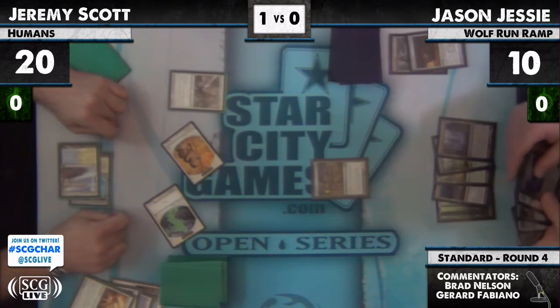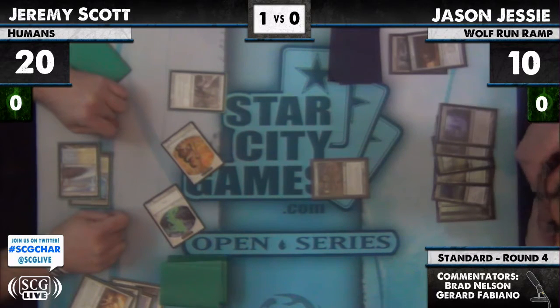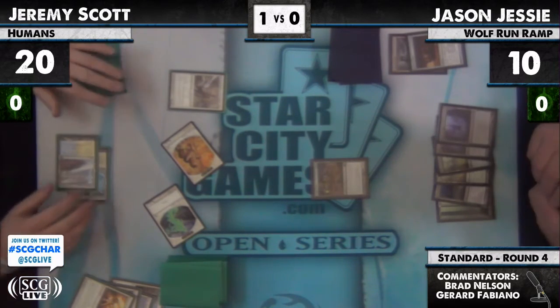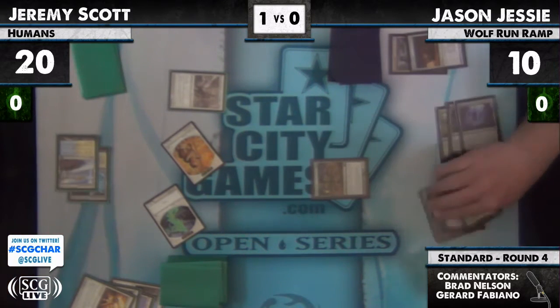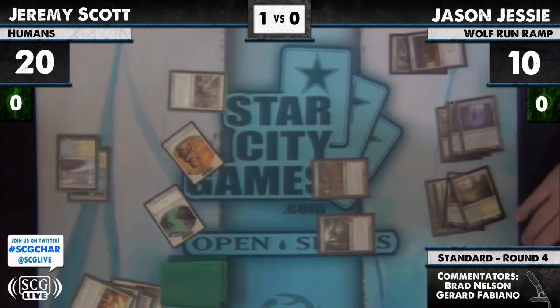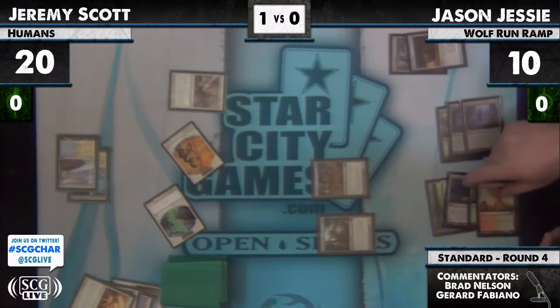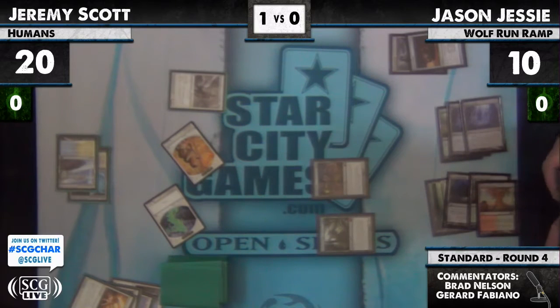Jason's looking for that sixth land. I think he might have got it in the form of a foil. Now let's see if there's a Sun Titan. That's from Besieged? Yes. So there's a Primeval Titan. I'm surprised he didn't get back — did he not have a Sun Titan in hand? He might have, but the tokens aren't really a threat at the moment. I can't guarantee there's a Sun Titan in his hand.